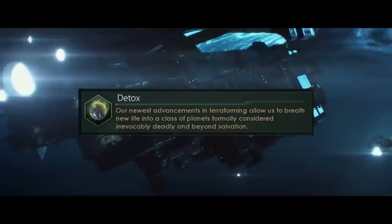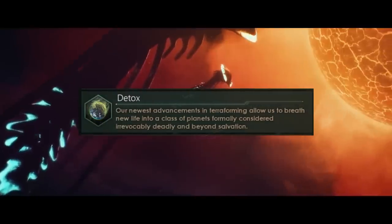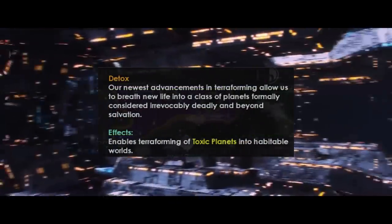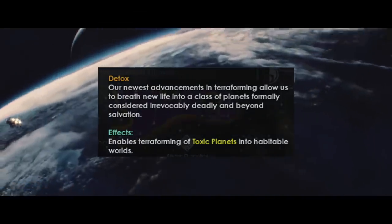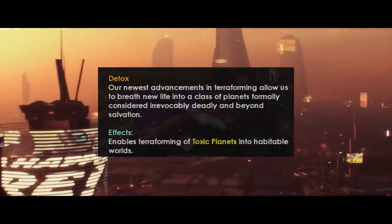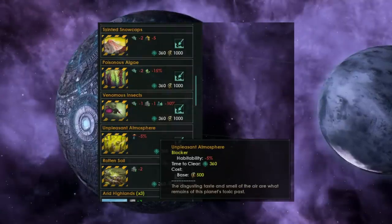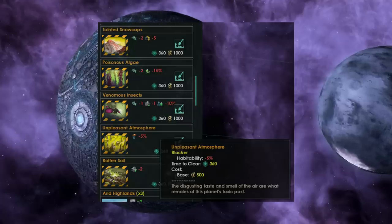There's also a new Ascension Perk coming out: the Detox Ascension Perk. If you've ever wanted to live on a toxic world, or at least a planet that used to be toxic, this is now your chance. It will enable the terraforming of toxic planets into habitable worlds. This won't actually solve all of the problems you had with the planet — there will still be some tile blockers on that previously toxic world that add negative modifiers, like minus 5% habitability and reduced amenities, obviously reduced districts as well.